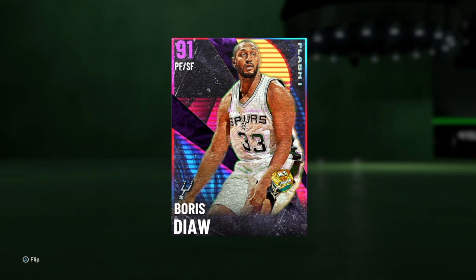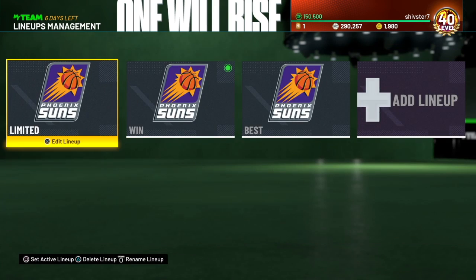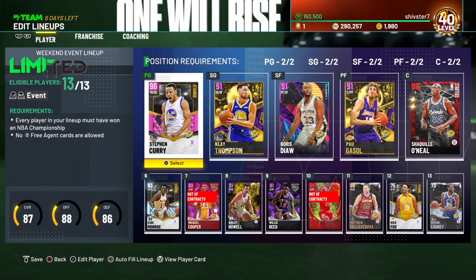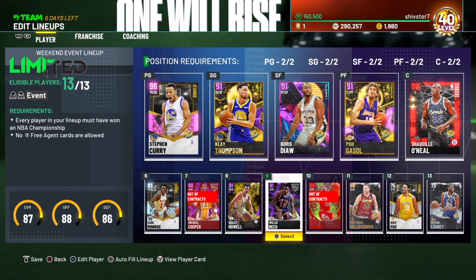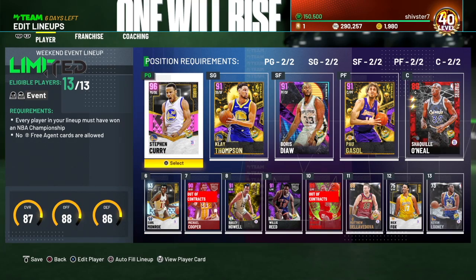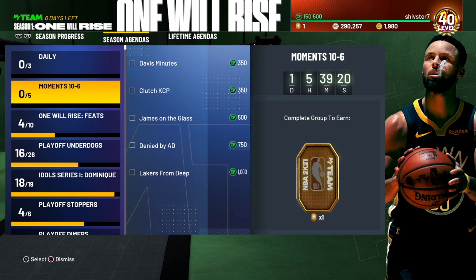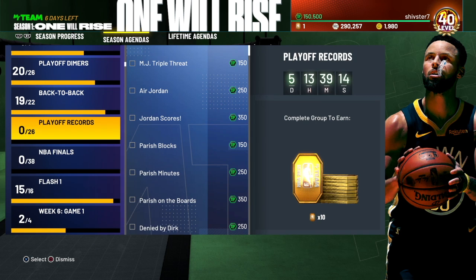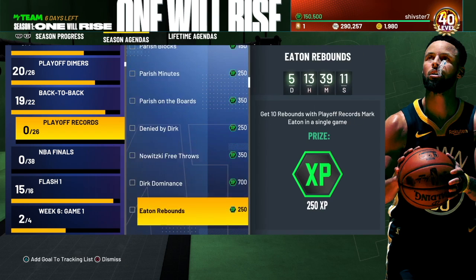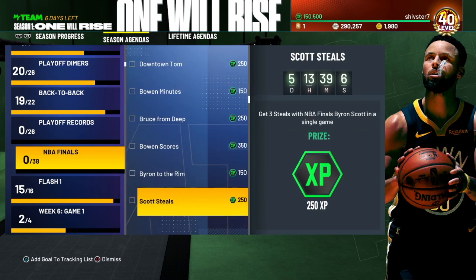For the point guard position: Dennis Johnson, Deron Williams, Patty Mills, Casey Jones, Kyle Lowry — he got that ring last year — all solid options. Michael Cooper, Klay Thompson, Bailey Howell, Boris Diaw — those are the cards I used for my Limited team. Pau Gasol is pretty cheap, and you can use the amethyst Steph. In terms of challenges right now, if you're still going for Steph, make sure you're doing the new challenges for the cards that came out this week to get XP.